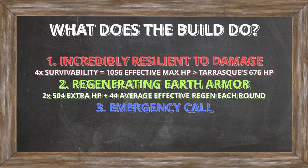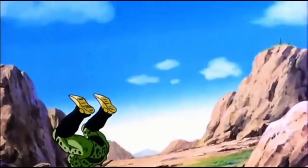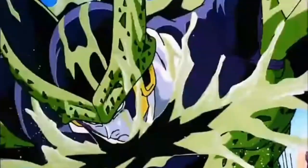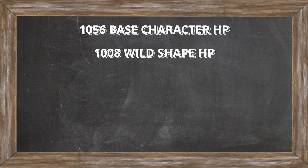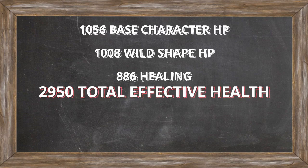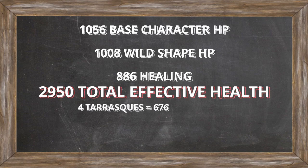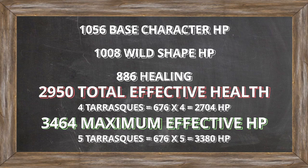We also have a Burst Heal by reserving the 6th-level spell slot alongside Lay on Hands, giving us an additional average of 148 effective healing. Bringing everything together: 1,056 base health plus 1,008 Wild Shape HP plus 886 health from healing gives us a total of 2,950 effective health — more than four Tarrasques. And with maximum healing, the build can achieve 3,464 HP, which is more than five Tarrasques. It's absolutely ridiculous.